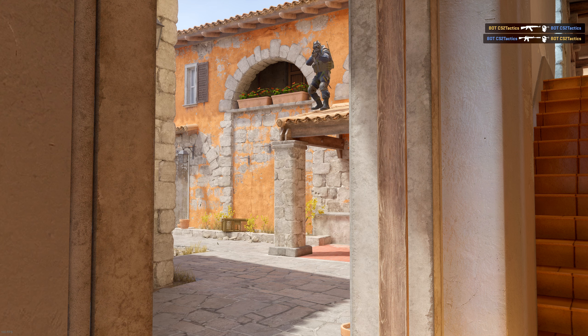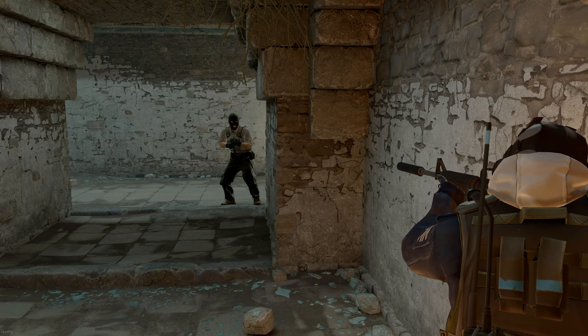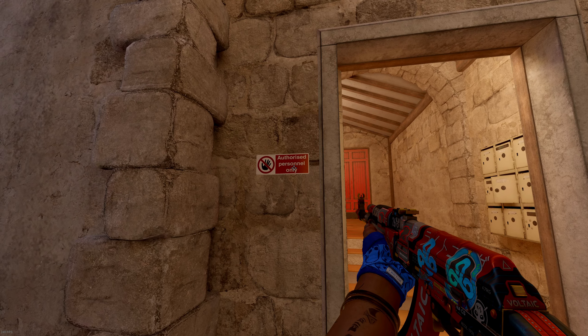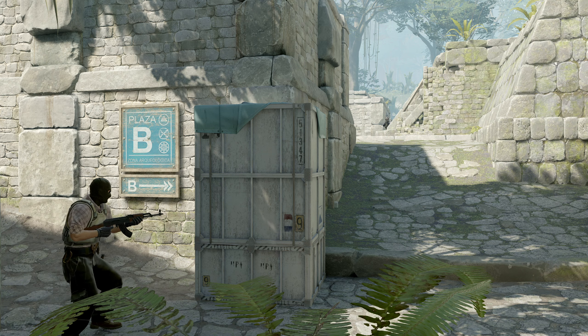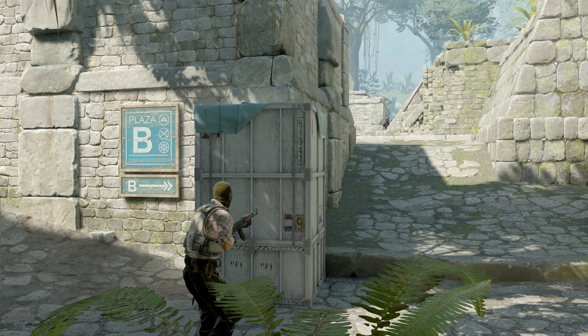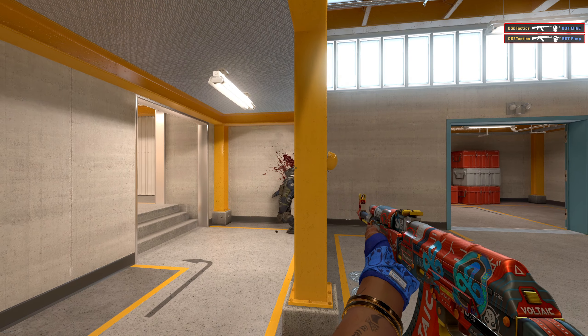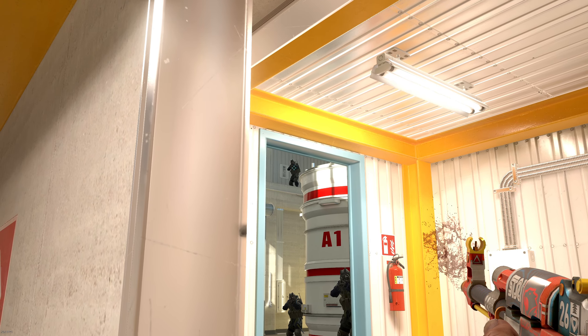You can't continue taking map control without a little bit of assistance. So how do we put all of that into practice? What we're focusing on here is giving ourselves the best odds to win our duels. We do this by clearing one angle at a time and exposing ourselves to only one enemy at a time. Taking map control this way ensures you're in complete control of your duels and never surprised.